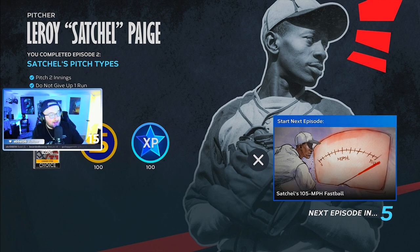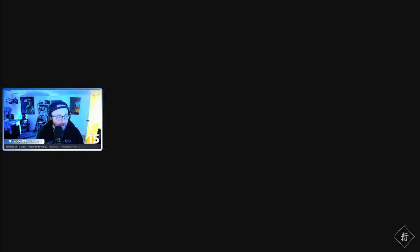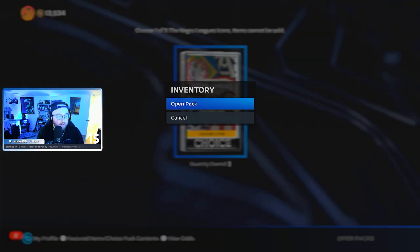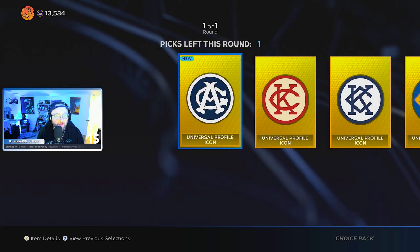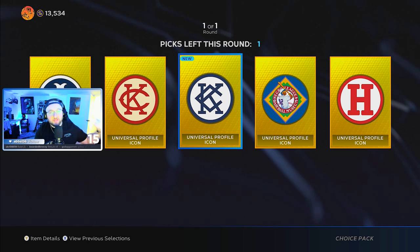We unlocked 100 XP, 100 stubs, and a Negro Leagues Icon choice item pack. We're going to back out of the cut scene and open that pack. This pack comes with different logos and such, which is really cool, and we get to choose. Then I'll catch up with you guys once I complete the rest of the challenges and unlock the Satchel Paige card. We'll take him online and see how he stacks up.